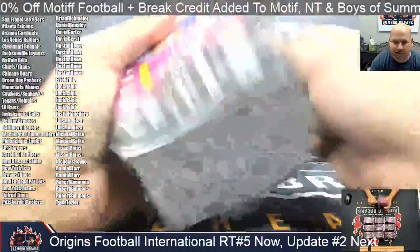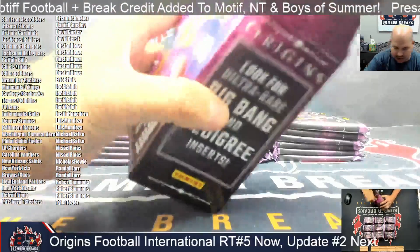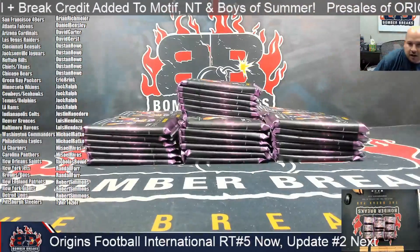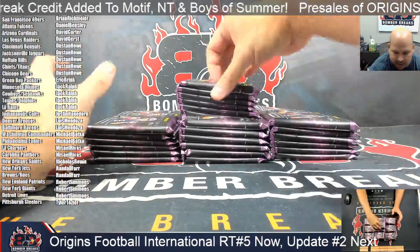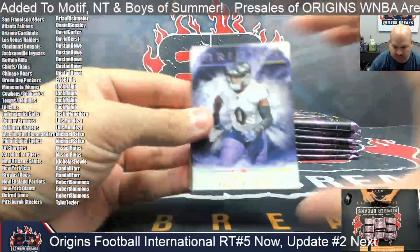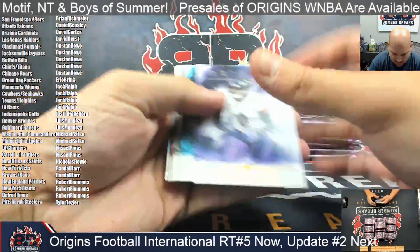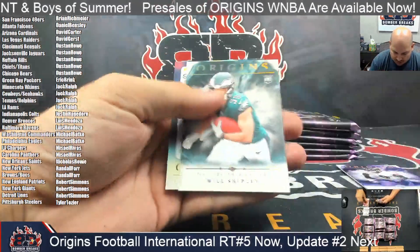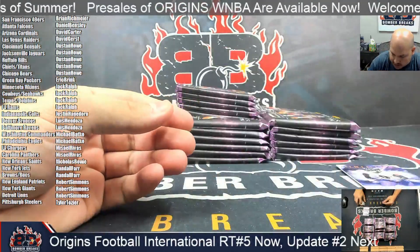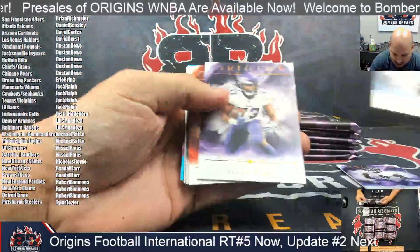I didn't see any trade talk amongst those random teams, so we're going to lock that in and get right into your half case of Origins International Football. Brock Bowers rookie, Jalen McMillan, Will Shipley, and Startups. Roman Wilson — got some cool unique inserts like the Startups there. Going to get a ton of your guys' rookies, so that's definitely a good reason to get this — rookie accumulation.